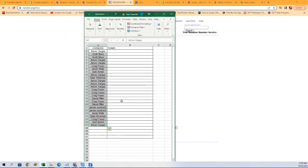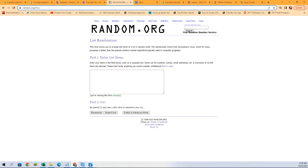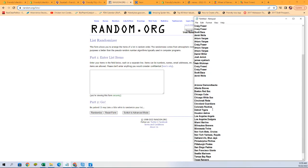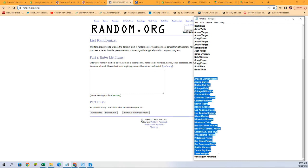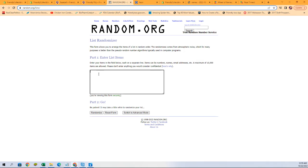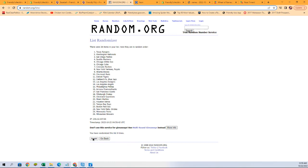Fresh randomizer and we'll do it with our teams now. As you can see right here, we have — where is it — Mets, Orioles, Yankees, Royals, A's, Blue Jays as our combo spots. Paste the names in, seven times — here we go: one, two, three, four, five, six, and seven.